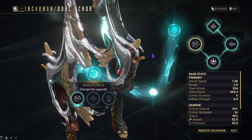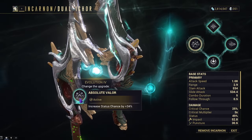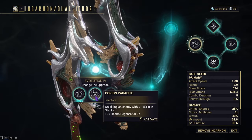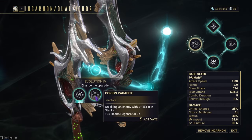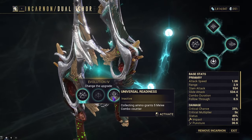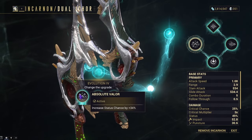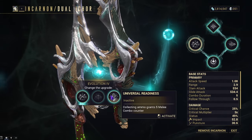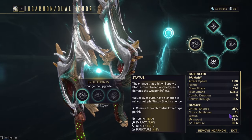Finally, Evolution Four gives us Absolute Valor, Poison Parasite, and Universal Readiness. Absolute Valor gives plus 34% status chance. Poison Parasite gives plus 33 health regen for nine seconds on kill if they have three or more stacks of Toxin. Universal Readiness gives five melee combo count on collecting ammo. The only one I see really being worth using is Absolute Valor, as it brings us to 49% status chance with no mods, which I find very useful.